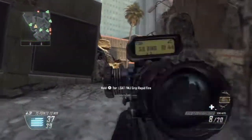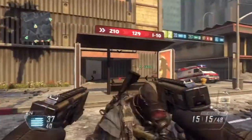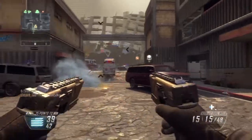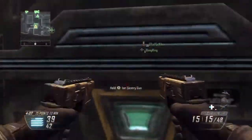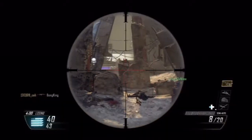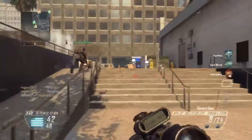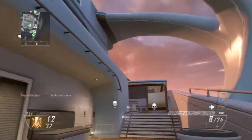Friendly UAV inbound. Care package inbound. Sentry gun ready for deployment. You're going to be okay. Shot out. Sentry gun ready to deploy. Fire out!